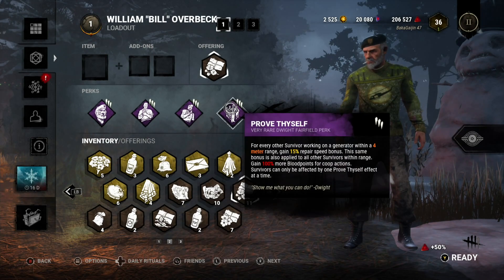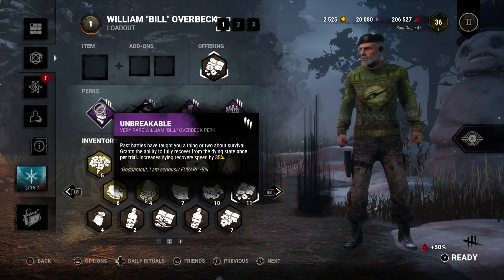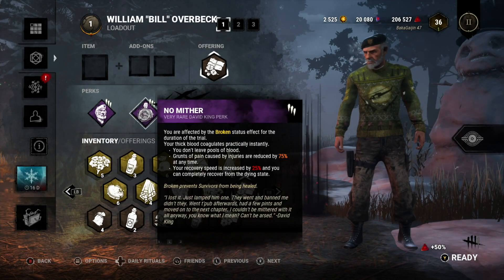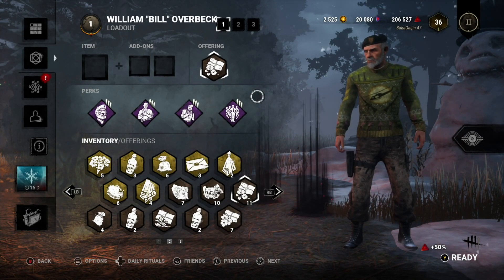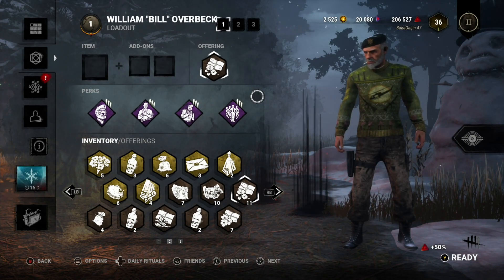We also have the grunts of pain reduction, and for the final perk I got a nice tier 3 Prove Thyself — because why not. This is kind of the one perk I would maybe swap out, but this is the build I want to test, just to see how much stacking this faster recovery speed from the dying state impacts the viability of this crazy high-risk, high-reward build.